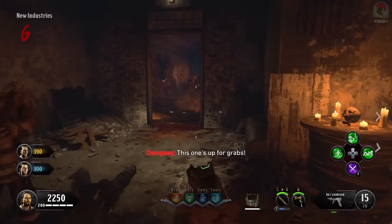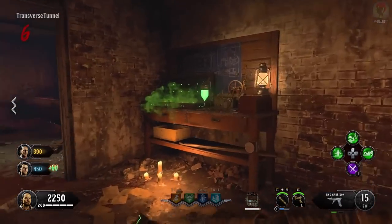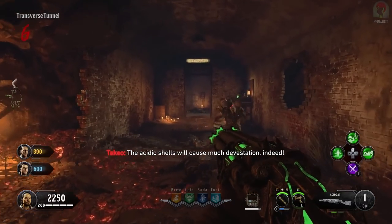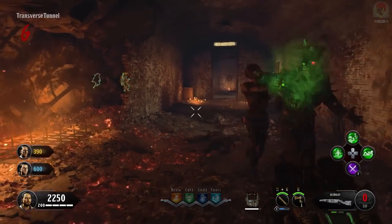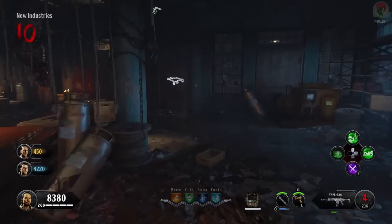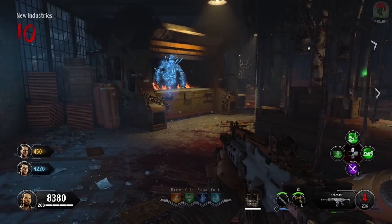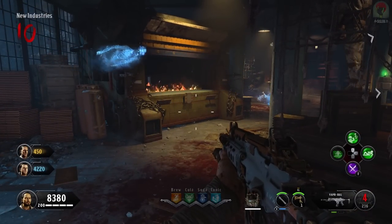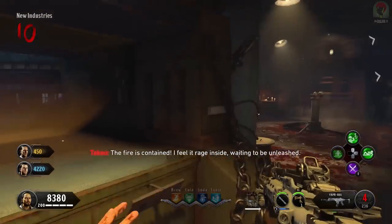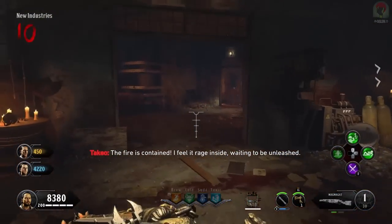I would recommend that all players in your game get the Blunder Gat. There is an easter egg to get a free one and you can also get it from the mystery box. You'll also want to convert that into the Magma Gat — I'll have a link in the description — but it's essentially the best weapon in the game to kill absolutely anything regardless of round. I would also recommend that during this time you get the upgraded shield.